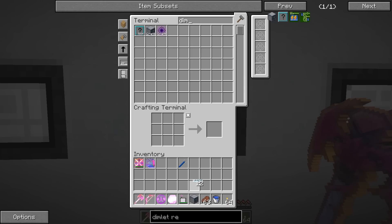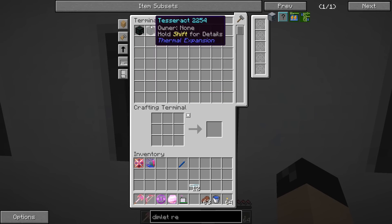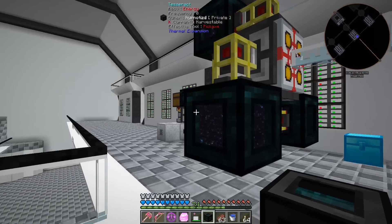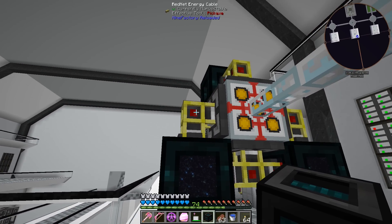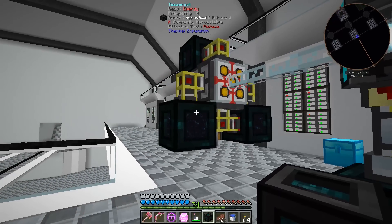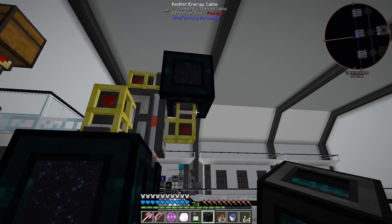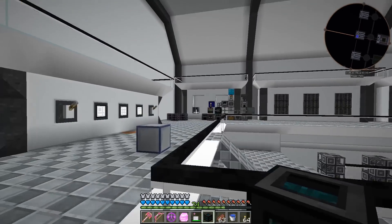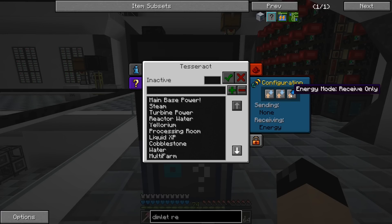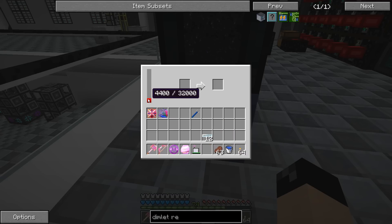The dimlet researcher is built. It needs power, so we'll grab one of our tesseracts. I did change the power setup once again — it seemed like when using one tesseract and pulling off all different sides to convert from RF to EU, on a server reset it would forget what it was doing. It looks like having only one cable connection between the tesseract and the EU source fixes that. Let's set this to owner only, item mode, receive only, and turn it on.